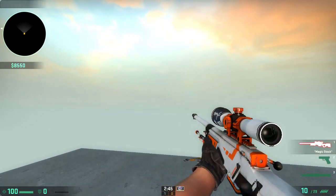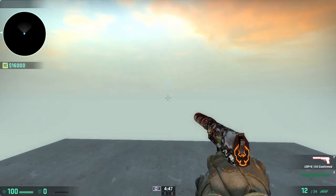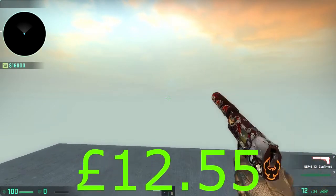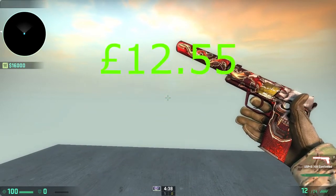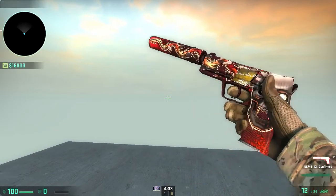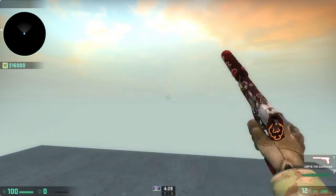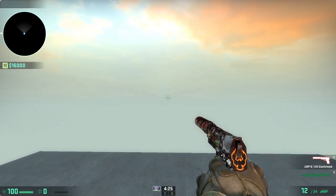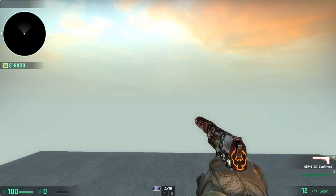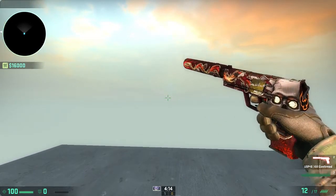This is my USP-S Kill Confirmed. It's a really nice body paint — very impressive for battle-scarred condition, which is why I bought it. The Guardian sticker does kind of ruin it but it's fine. The play area doesn't look battle-scarred at all, which is what I'm happy about. The reload animation looks nice as well.